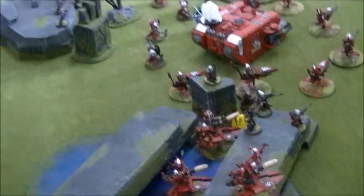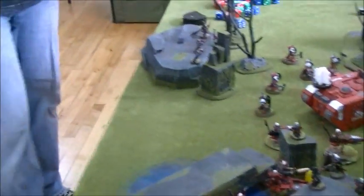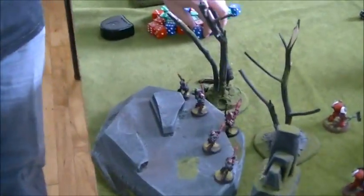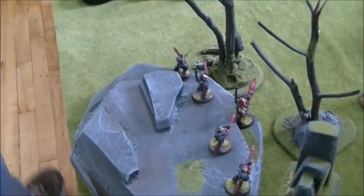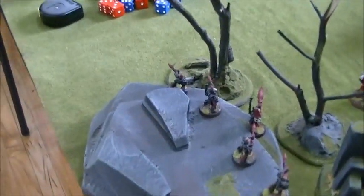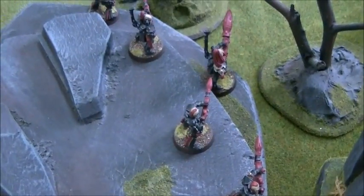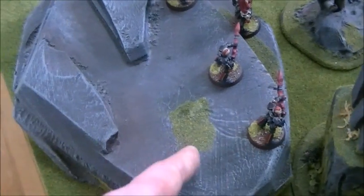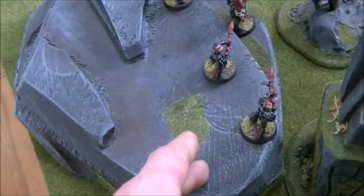What is the second likely target in that case? He could go after the Dark Reapers. There are three Stern Guard models with regular bolters and combi-meltas, so they could use a different type of ammunition and go after these guys. The problem is these guys are in terrain, so they're going to get a cover save no matter what — either their regular armor save or their cover save.